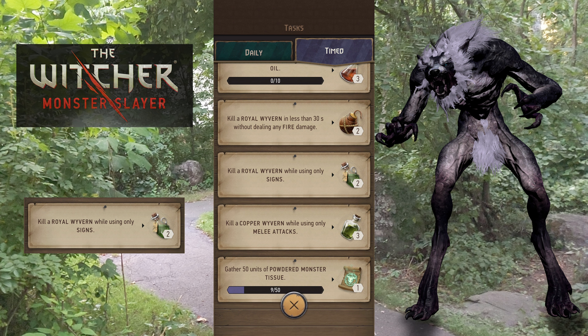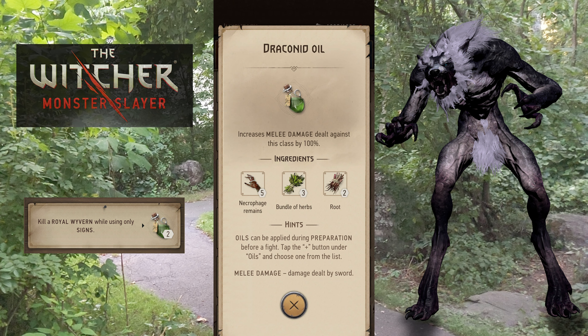The next task is kill a royal wyvern while using only signs. Again, royal wyvern — rare, it's hard. Signs only. You can bring your oil if you want to try and check off the other task as well while you're doing this, but oils only boost your melee so it's not really going to apply to this task.